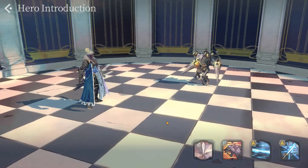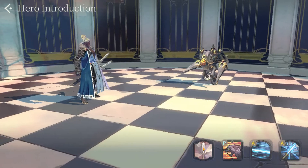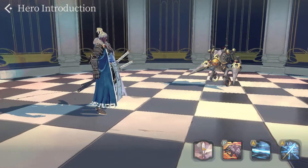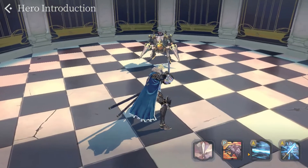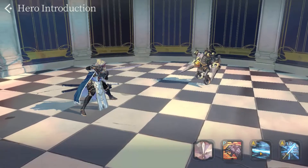Now let's take a look at his skills. Just like every other hero in this game, Rudly has a basic attack that does 505 to 607 damage. His A1 is called Lightning Attack, which deals single target damage to one enemy for 525% damage.